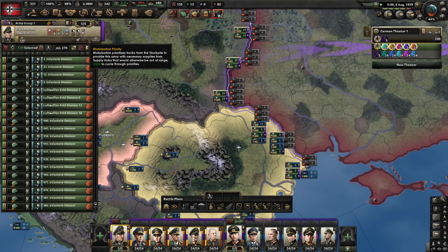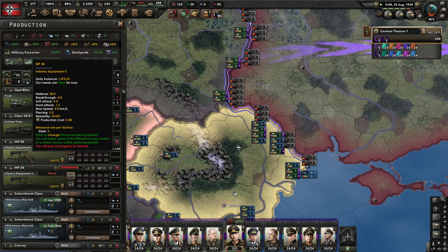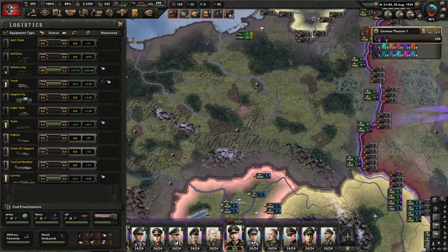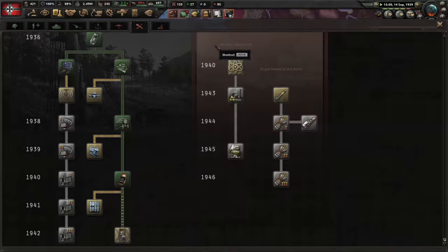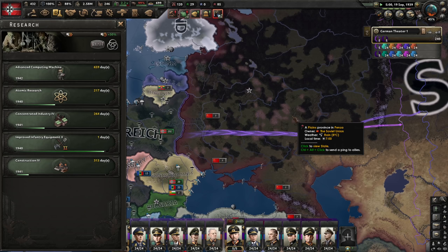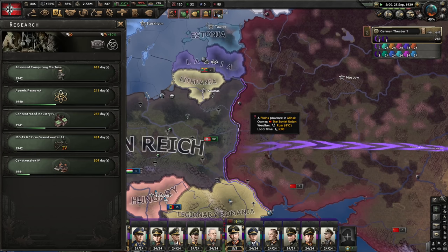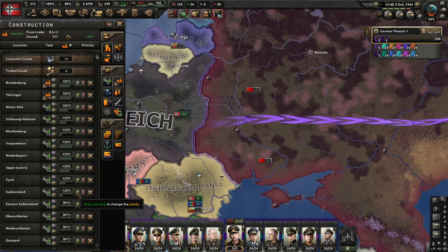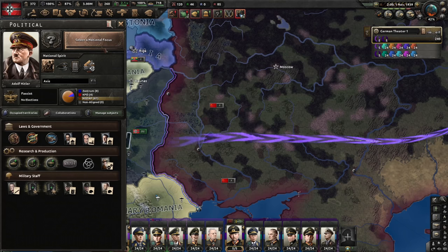Some of our guys are already missing supplies, but I don't want to build up railways. Just keep it as-is and see how well we do. One thing we're doing is setting motorization priority to maximum on both armies. The comparison won't be perfectly clean since I don't have enough army equipment for all troops, but I don't think it'll be a big difference. War with USSR — focus is complete. We have two months until the end of the year. Let's declare war and call all the allies.